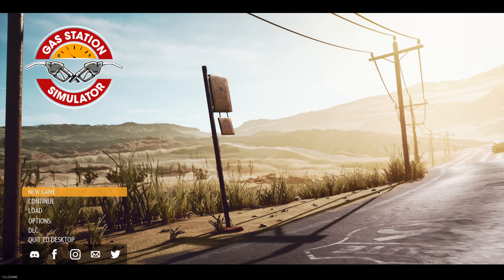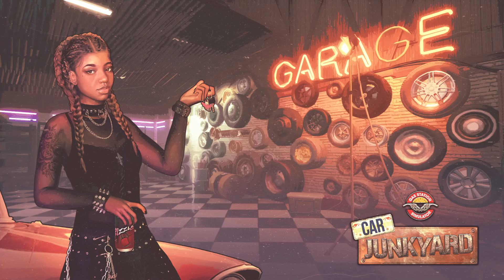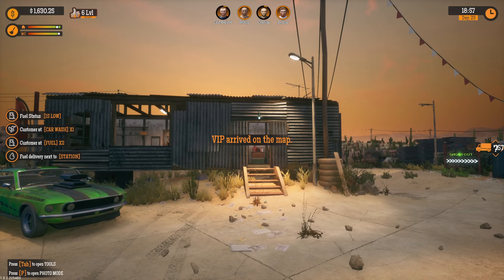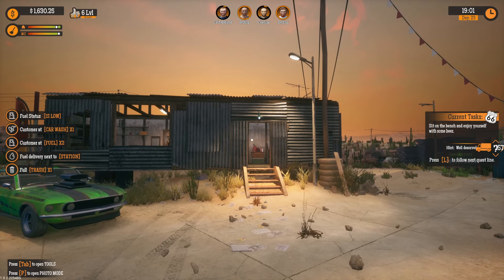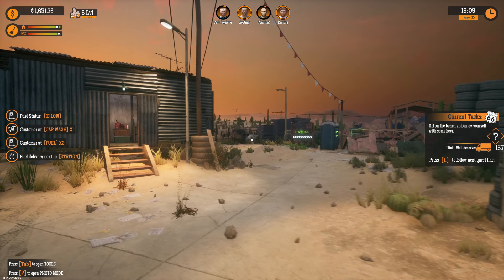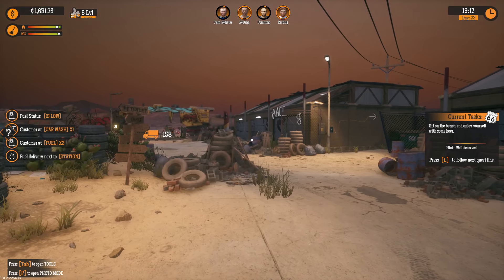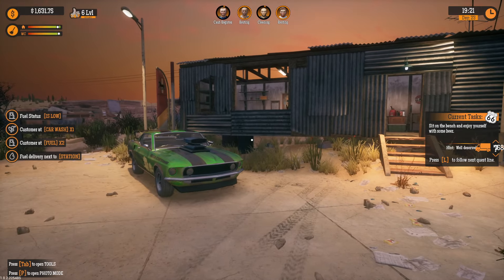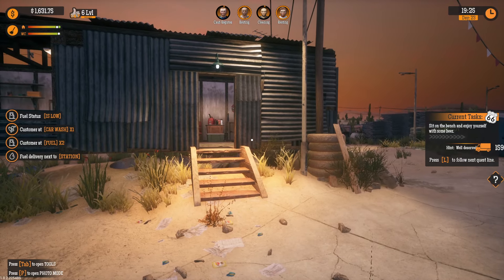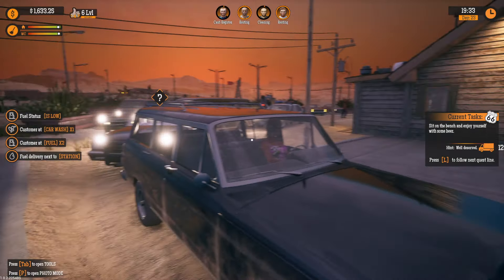Hello everybody, it's Rusty Champagne here and we are back once again in the wonderful world of Gas Station Simulator, continuing to look at the Car Junkyard DLC that is due to come out on September 19th. Last time we finished doing all kinds of stuff with Sean and got a feel for everything going on in the junkyard. Now we're going to work on getting another car taken care of from start to finish, and also get the gas station fixed up because it's a mess.